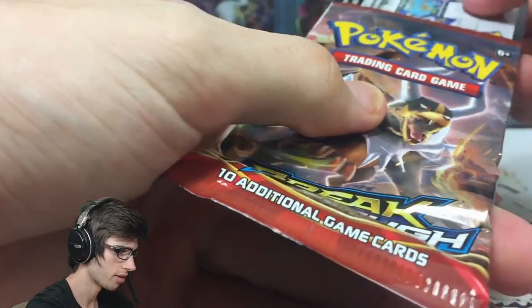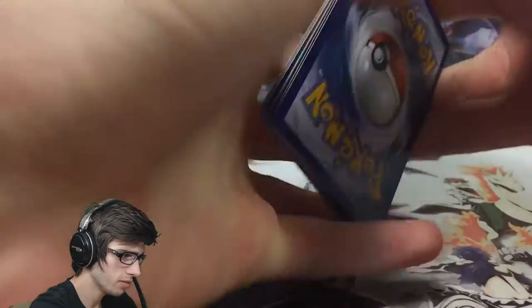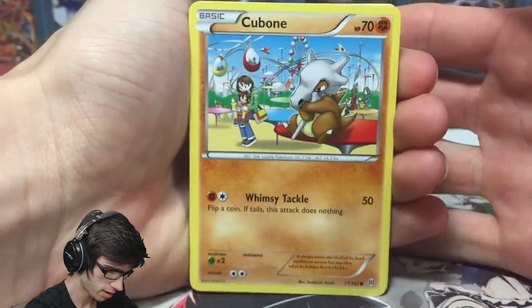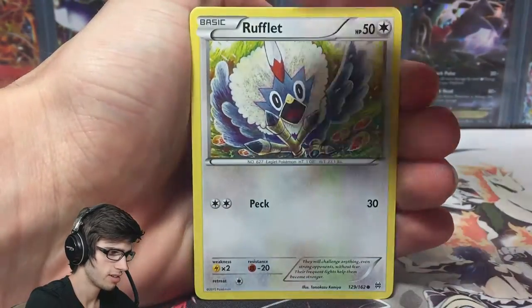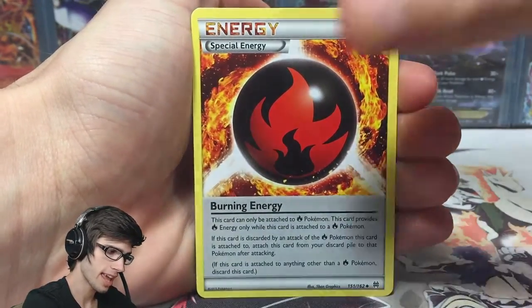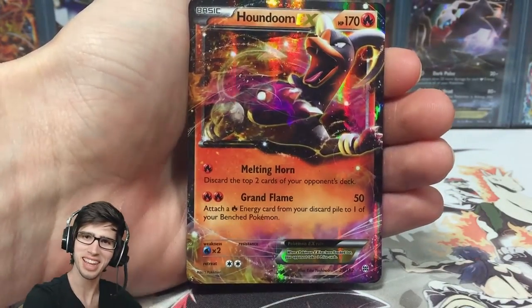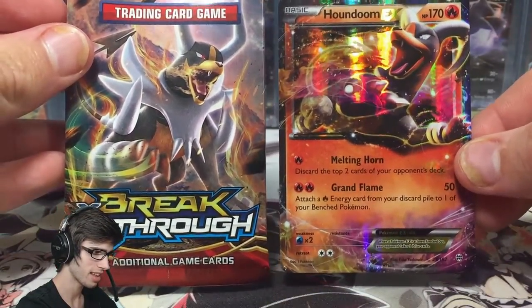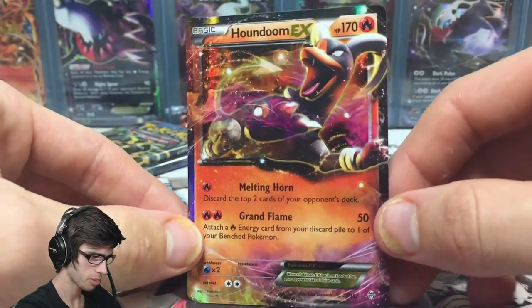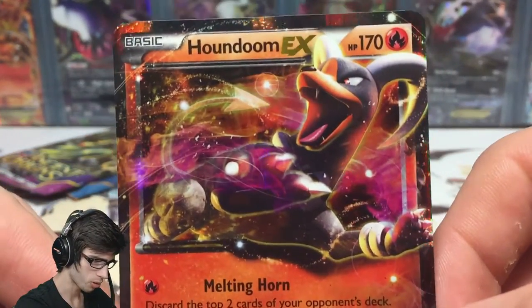So we got Mega Houndoom from Breakthrough, and all the codes will be given out as per usual — first in best dressed for these ones. Let's go. Avoid feeling the rare, Brody. There we go. So we got a Cubone, a Snubble, Cacnea, Scatterbug, Rufflet, Heavy Ball, a Swoobat, Burning Energy, a Reverse Judge which is just an uncommon, and a Houndoom EX. So we got the Houndoom out of the Mega Houndoom pack — that is awesome. Definitely pleased to get one pull out of a three-pack blister. Not the greatest pull by any means, but it is a pull nevertheless.